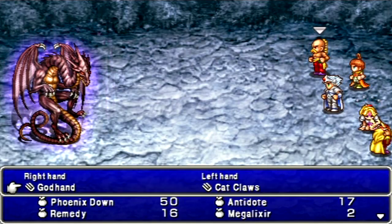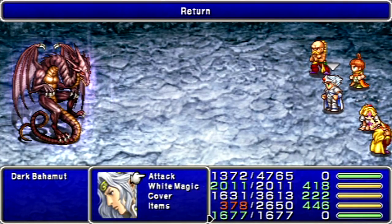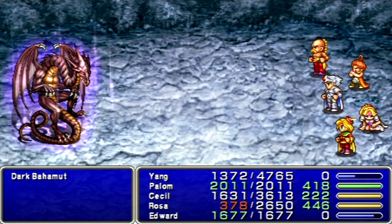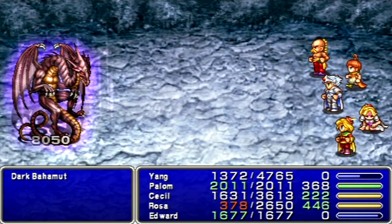First things first — hide! Absolutely have Edward hide. He will not survive. Mega Flare! This will probably kill some of us. I love that they got the kick-ass boss music for this part, nice touch. Oh, we even survived! Well, I don't need to revive anyone. Cecil on standby for reviving in case Dark Vomit decides to kill one of us. Cecil's not going to deal that much damage to this guy.